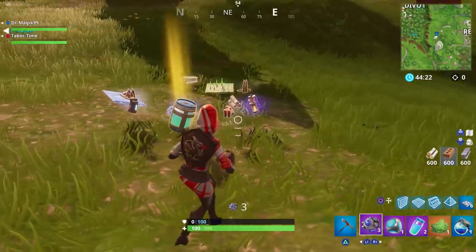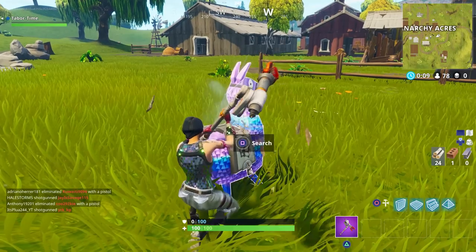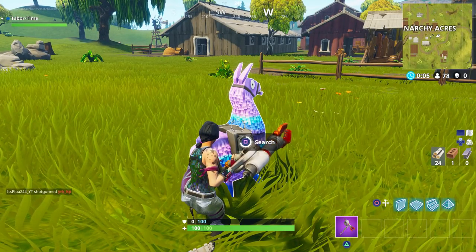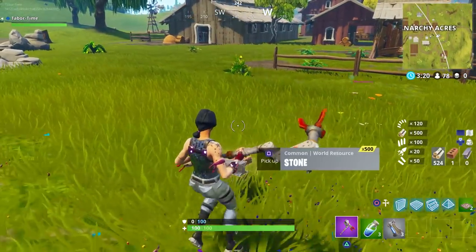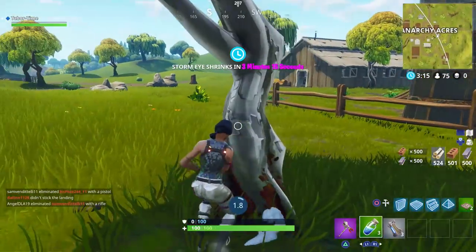Now many of you should recall how the old loot llamas functioned. Not only did they also supply rockets, but you used to get a whopping 500 of each material, for a grand total of 1,500. The nerf to llamas was completely out of the blue and it blindsided a lot of us fans. Considering there's only three llamas that spawn per match, they were meant to be majestic in this regard.